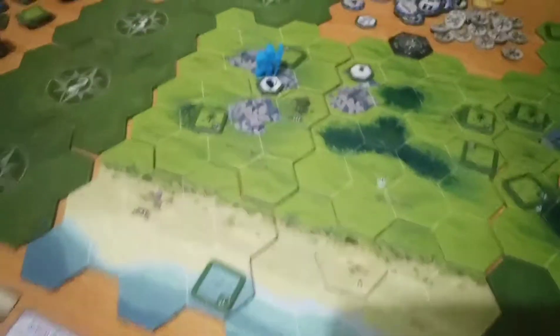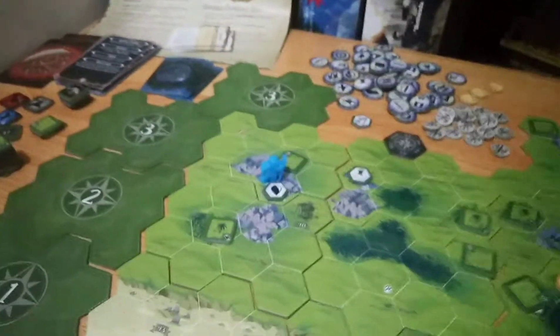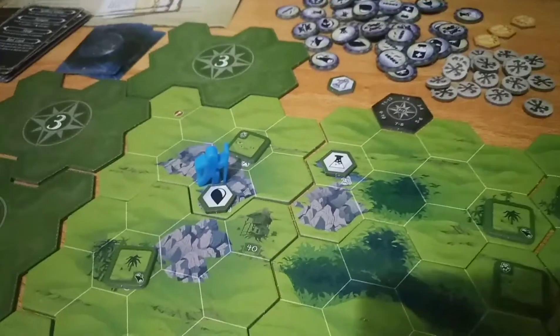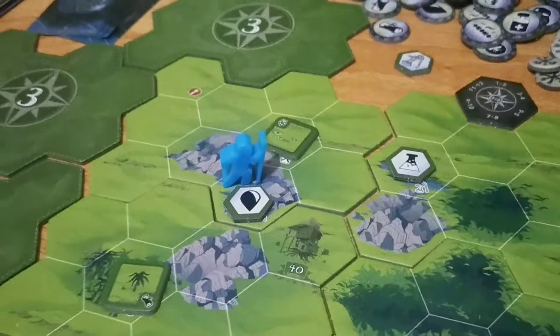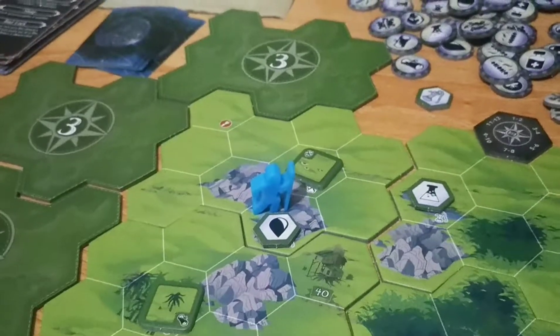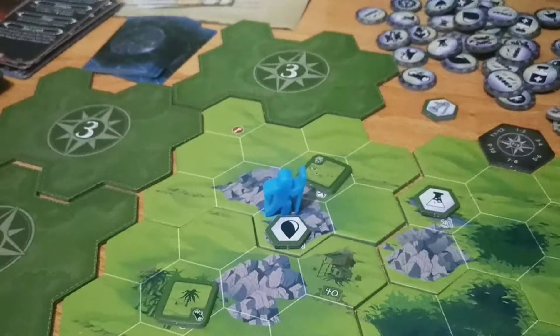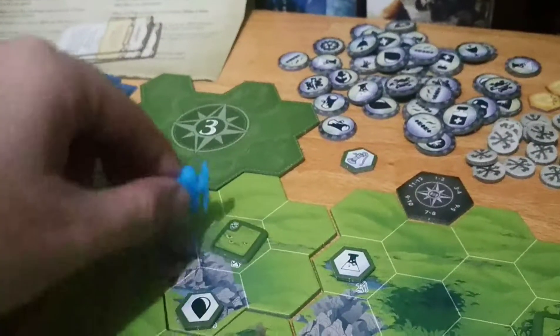I'm going to drink one water later. For now I'm going to move here, move and gather, and let's hope that's meat and not an enemy. Then for the last action I'm going to use recover to drink that water. Let's move — minus two stamina.